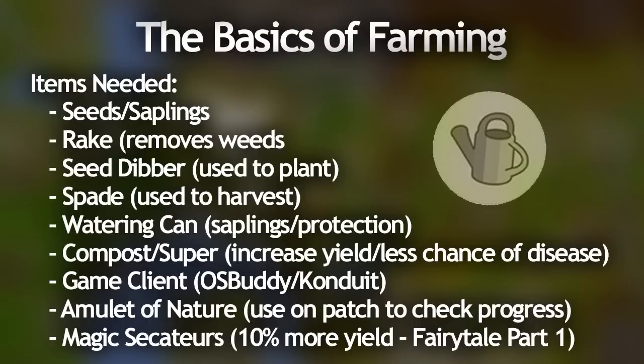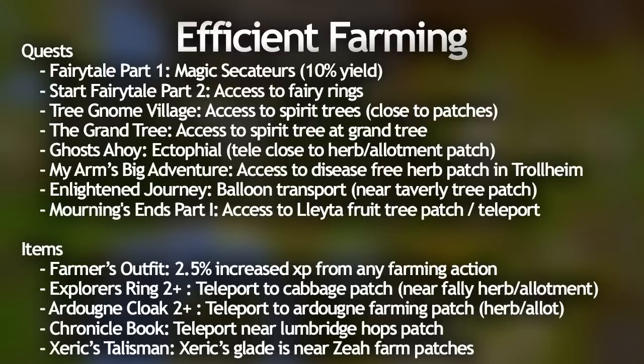The last item you really need, especially at lower levels, is the magic secateurs from Fairy Tale Part 1. These increase your yield of crops from allotments and herbs by 10%, and 10% is literally a 10% XP increase almost at lower levels since you'll be farming allotments. There are also a few quests and teleports from diaries and things like that that you definitely should get if you want to farm fully efficiently. I'm going to list them all on the screen right now. Pause the video if you want to have a read or come back to it later when you want to get more efficient with your farming.